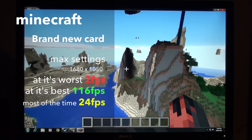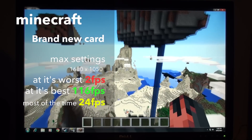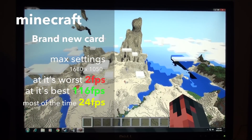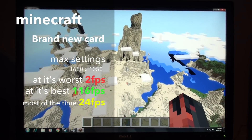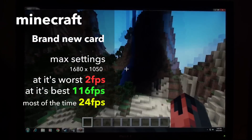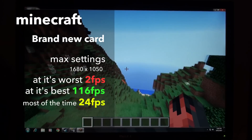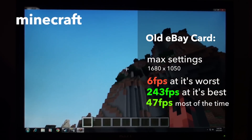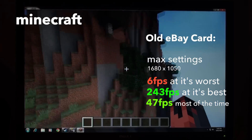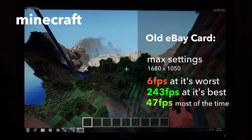Minecraft is a game that doesn't look demanding but it can punish low end GPUs immensely when you really start to crank the settings up. We maxed out the settings and found our new card managed to pull 116fps at its best and 2fps at its worst, mostly hovering around a pretty choppy 24. Our old card managed to effectively double that performance in Minecraft, pulling 243fps at its best, 6fps at its worst, mostly staying around a perfectly playable 47.